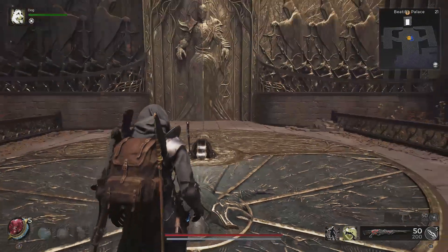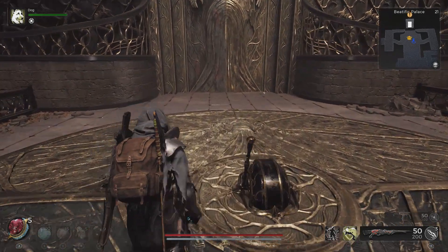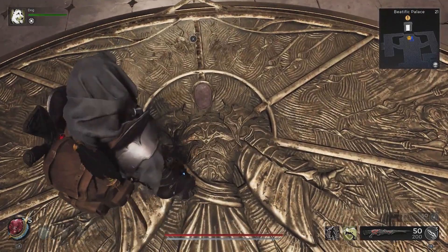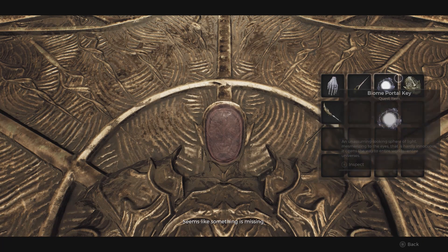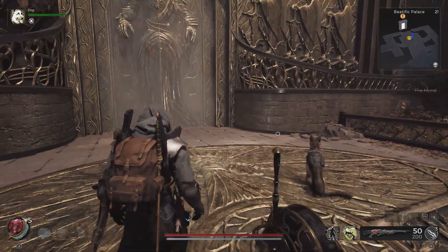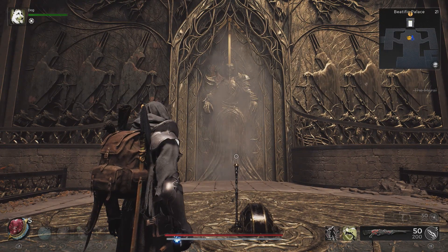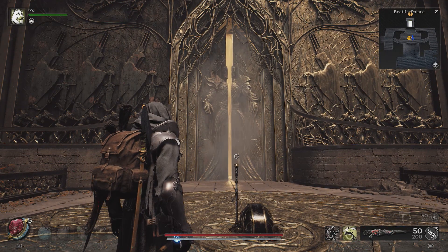You will need the Baitific Palace as your starting point and head through the world collecting the Fae Lin mural piece from the ground floor of the Baitific Palace and the Fae Rin mural piece from the Malefic Palace, where you can then place both faces in the ground back at the Baitific Palace floor, allowing the large door at the back of the area to open, leading you through to the world boss La Somme Fae Lin.